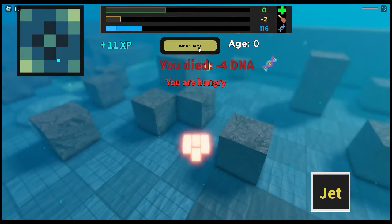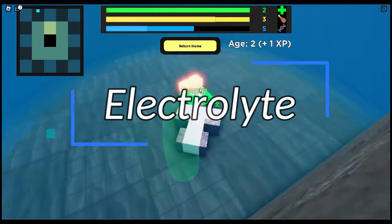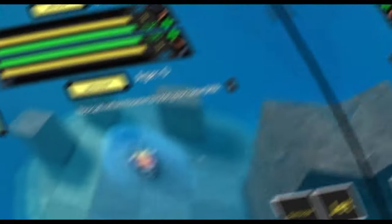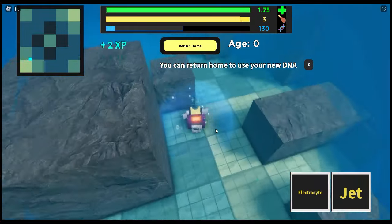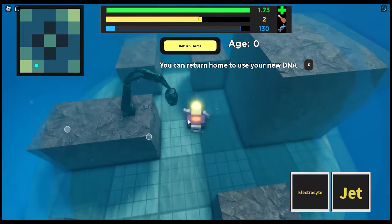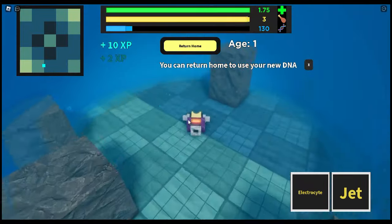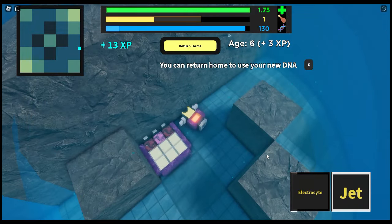However, if the prey is smaller than you, the knockback will work. Time for the electrolyte. The electrolyte is for shocking other players and it forms a giant ring around your creature. You can activate it like the shooter or the urchin. Unlike other weapons I have introduced you to, this is a block so you can build around it in the editor. I suggest using this if you are a carnivore — it could give your prey a bit of a shock.